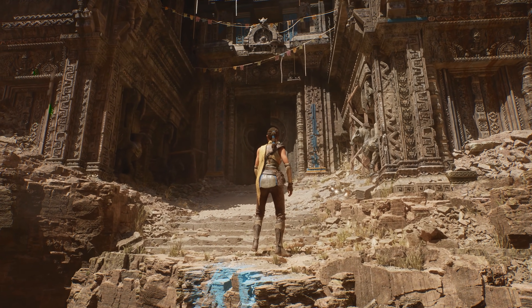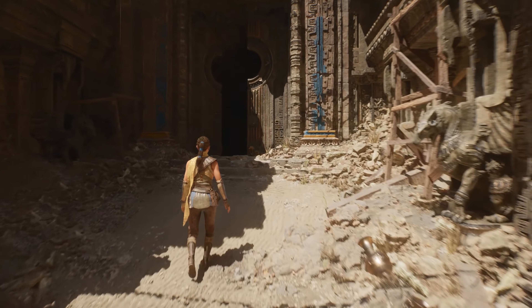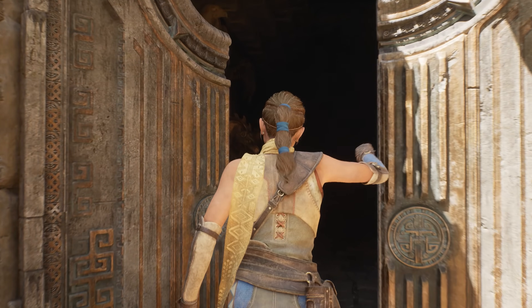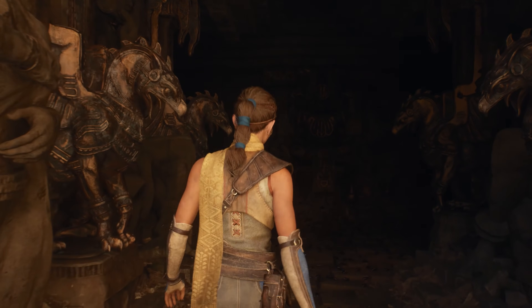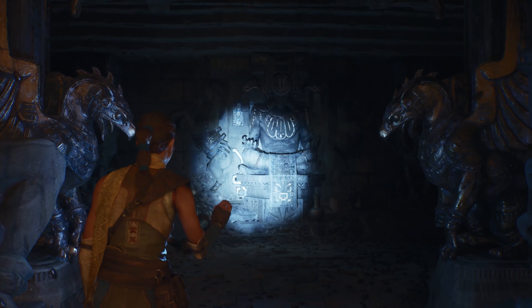Y para poder interactuar más realísticamente con el ambiente, hemos añadido la habilidad de poder activar seamless contextual animation events, como la mano en la puerta. Dynamic GI es increíble, no solo para agilizar la iteración, sino por su impacto en el gameplay y la iluminación.